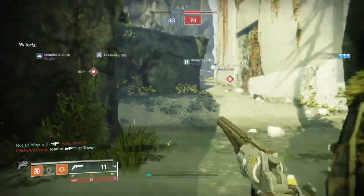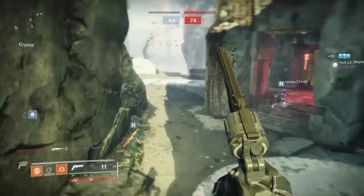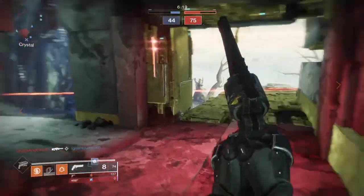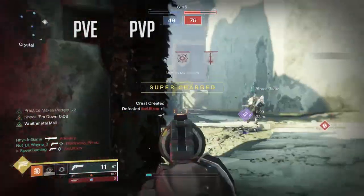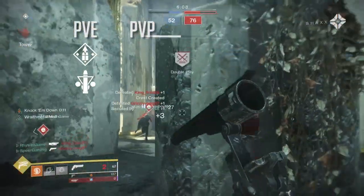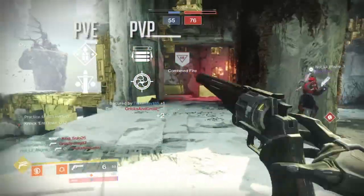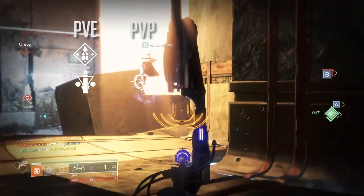Looking at the third perk slot for Dire Promise, you can roll either Triple Tap, Opening Shot, Auto-Loading Holster, Snapshot, or Overflow. For PvE your best perks are either Overflow or Triple Tap. For PvP you definitely want Opening Shot or Snapshot — pretty cut and dry as far as PvE versus PvP in that slot.